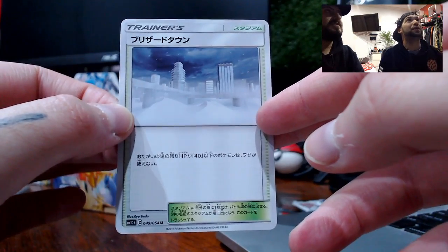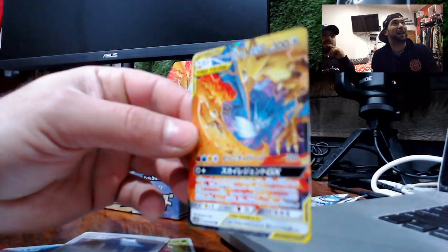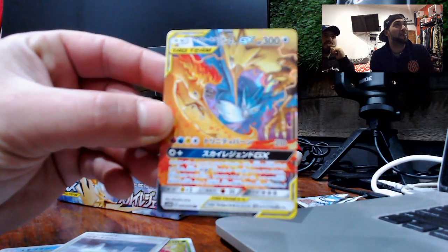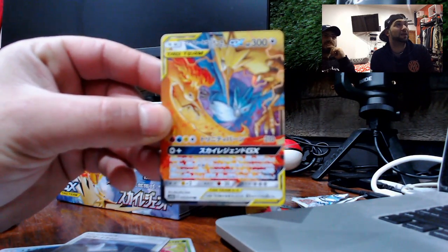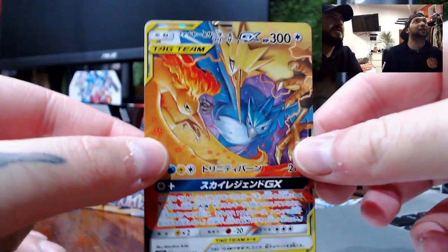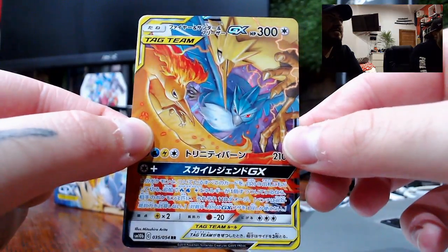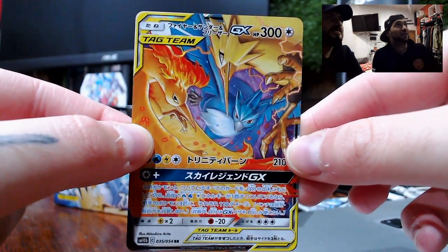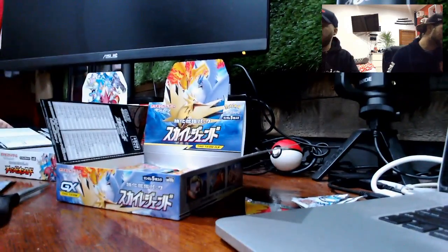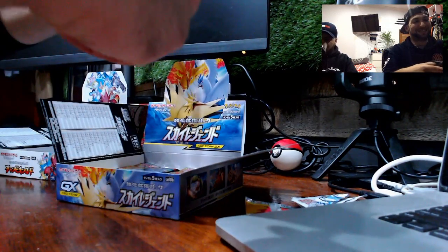Just in case you missed it, look at that pull — that is just gorgeous! Come to daddy! Look at that pull guys, that is absolutely beautiful. With that Japanese writing it's just gorgeous. The three gen one legendaries — what a beautiful pull. That's all we needed really. Thank you Sky Legends, we're cool with just that pull.